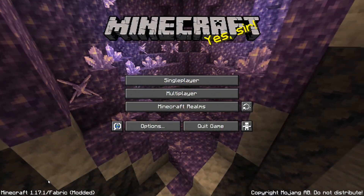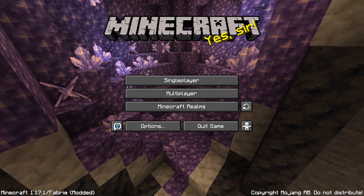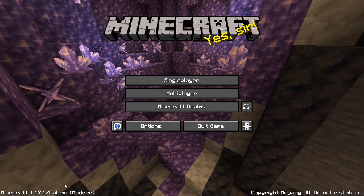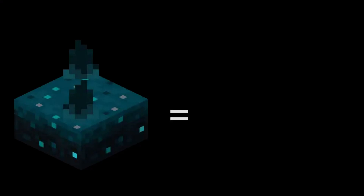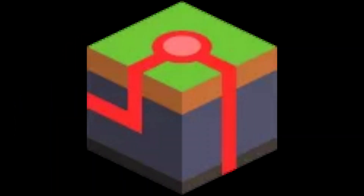What version of Minecraft do I use? I use Java version 1.17.1 currently, as newer versions such as 1.18 haven't added anything useful for computational redstone. Also, the Aura Minecraft server and MCHPRS mod both currently use version 1.17.1.